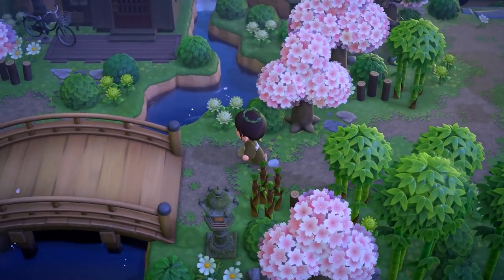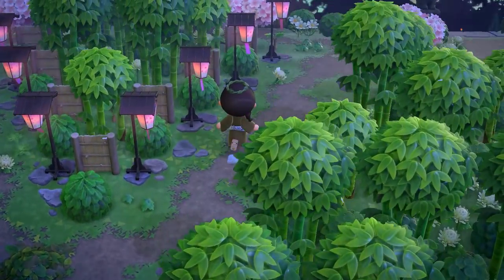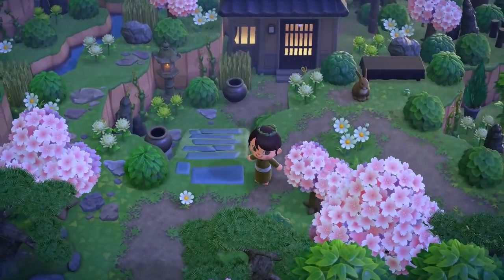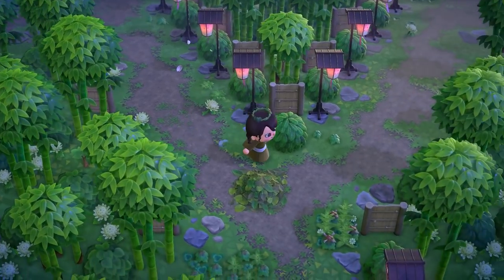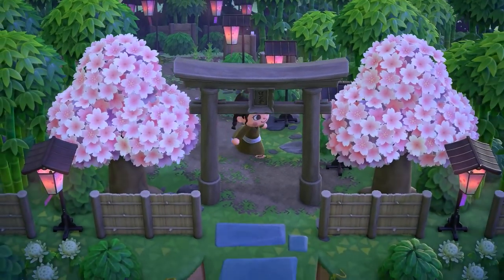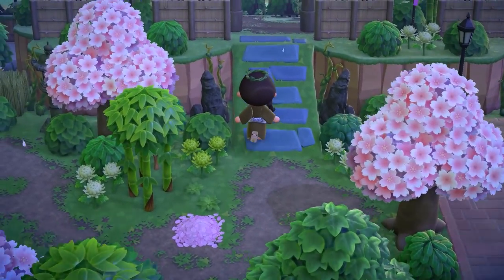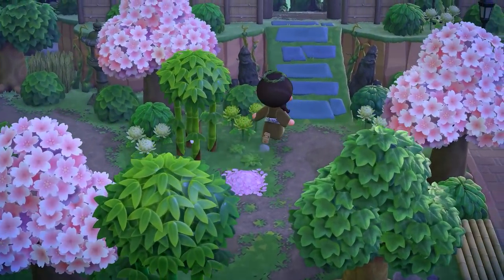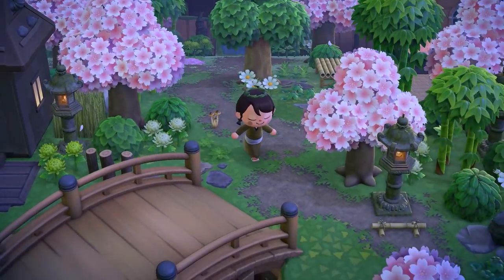So much beautiful greenery on this island — we are just being blessed with the most beautiful natural aesthetic. Even though I don't do Japanese themes on my islands, you can get so much inspiration for any theme with this island. There are just so many great techniques you can see the creator doing with the way they lay out their pathing or the flow of the island. Let's head over back towards the center and then start to make our way around the right side.